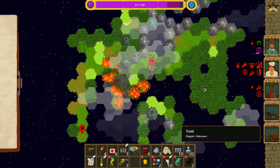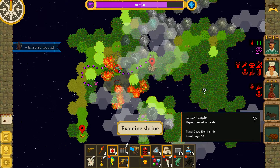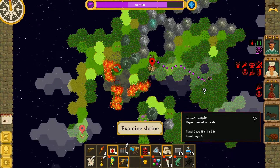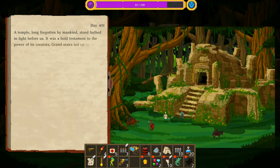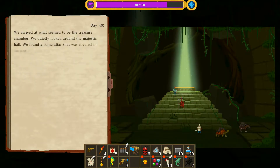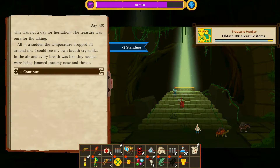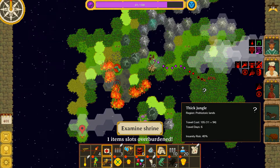We've got a shrine. Something's going on - in the wilderness it was nearly impossible to prevent an injury from becoming infected, so the wound was beginning to look particularly nauseating. We'll use that on you. We'll hit the shrine and then whatever this is over here. We've got enough sanity - just about. A temple long forgotten by mankind stood bathed in light before us. Grand stairs led up to an enormous doorway. We arrived at what seemed to be the treasure chamber. We found a stone altar covered in ancient writings - gold! The temperature dropped and every breath was like tiny needles, but we found gold and we're now one slot overburdened.